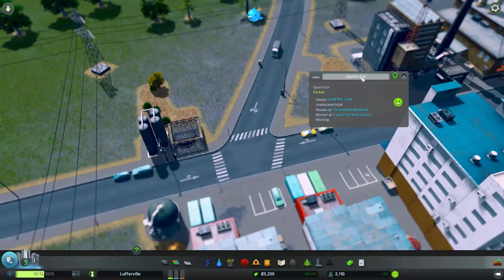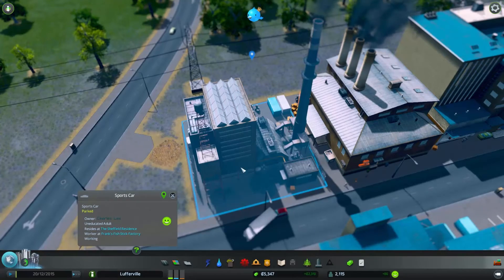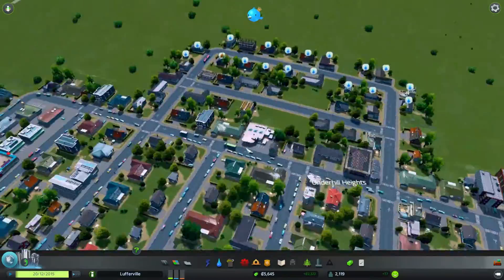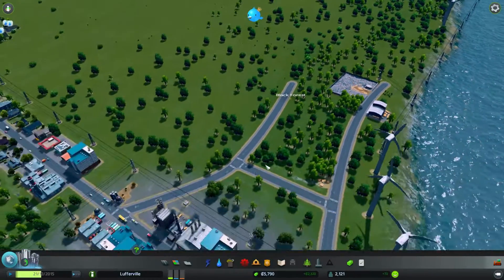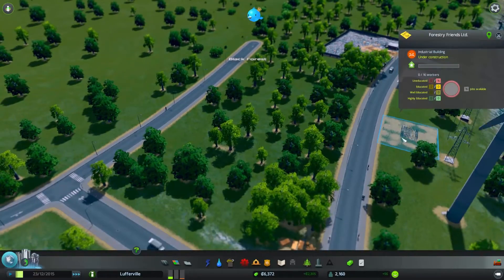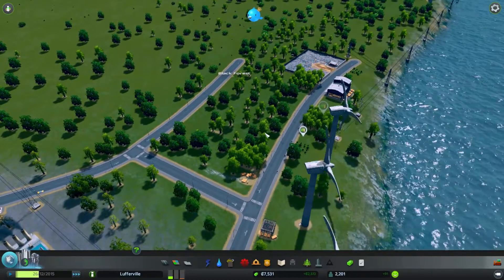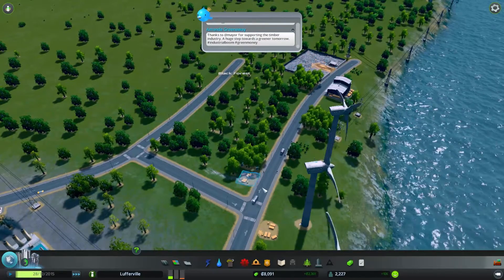What are you doing? This is a nice sports car. Look at that guy — he's in there, he's working. He's an uneducated worker with a sports car — yeah, that makes sense. Looking pretty good here I think. I'll speed things along because I want to see what gets built in the forestry area. Forestry Friends Limited. Planks for Life. The forestry will bring in a little more money than just regular industry. But it probably has some requirements I should have been paying attention to.